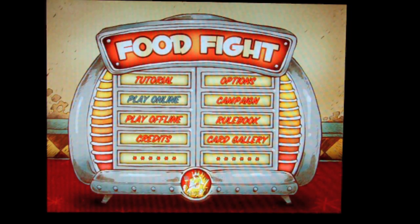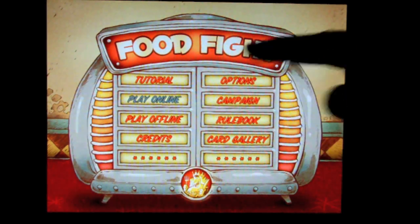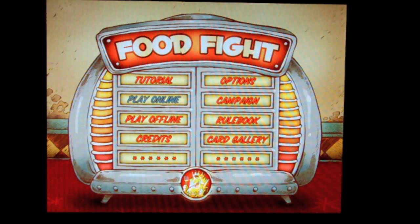Here's the main menu to Food Fight. As you can see it's got the typical offerings. There's a tutorial, play online. Now my play online has been grayed out since the moment I got it. If you know how to get that activator to work, let me know because I read everywhere. I played a few games — I thought maybe you had to unlock it — but I can't figure out how to play online. Supposedly you can play online where you make a play and it notifies the other person and they can play whenever they get around to it.